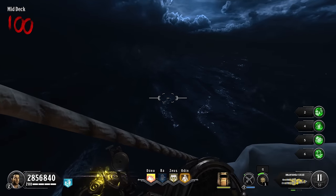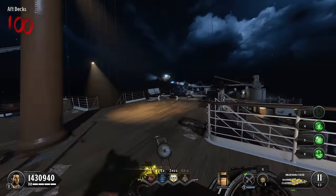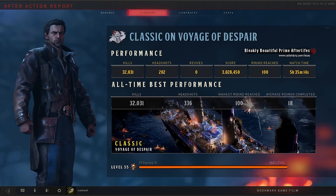I did try and jump off the boat, and I'm disappointed it didn't allow me, so instead I called Mr. Skeleton back on the map and then tried to hop back in the car, but unfortunately I was taken out. It took me five and a half hours to get to round 100, and I took down 32,000 zombies.